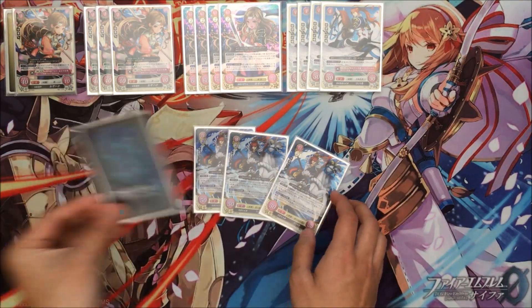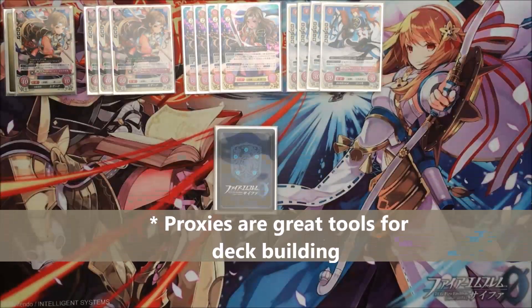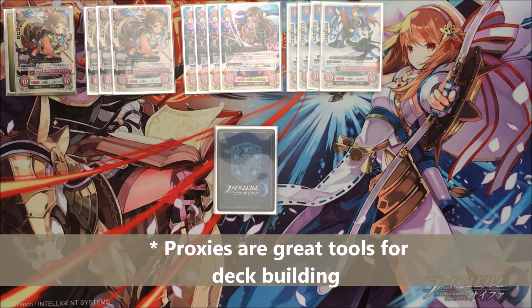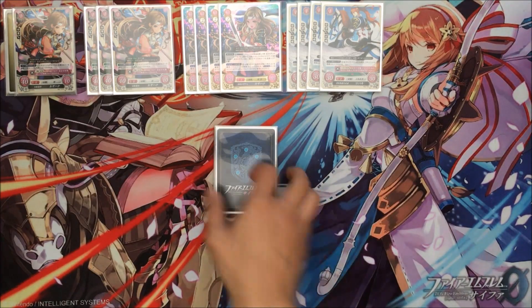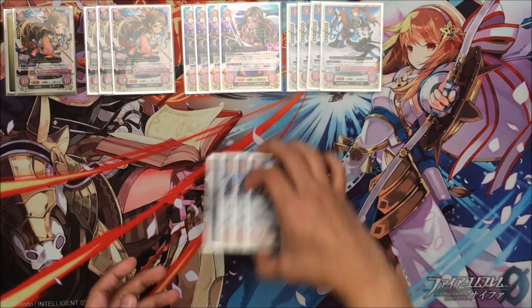You might be asking why I have a card face down — this is called a proxy. A proxy is a card that you don't have but want to test out, and you put something as an indicator, usually a slip of paper with the card name written on it. So this one would say 'Tsubaki 3' for my level 3 Tsubaki. This is a really good tool for testing decks because it means you don't have to invest in a card you don't own yet. Otherwise you might spend money on it and realize the card isn't that good in your deck. Having a proxy lets you test the deck with that card without actually having it, and if it works out, then you can invest.